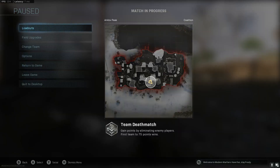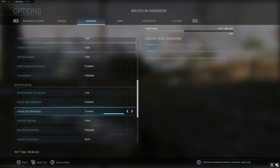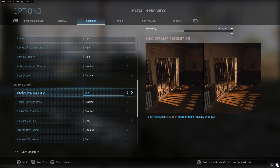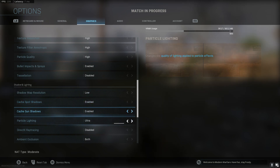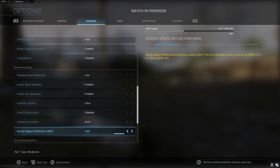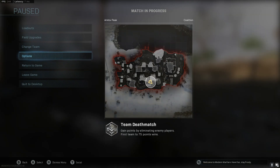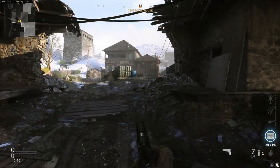It's not perfect, but I'm trying to tweak it a little bit more and see what else I can change up. Pretty much turn shadow map on low and DirectX ray tracing off. And I heard some people say turn SSR off — I'm going to try that out too.